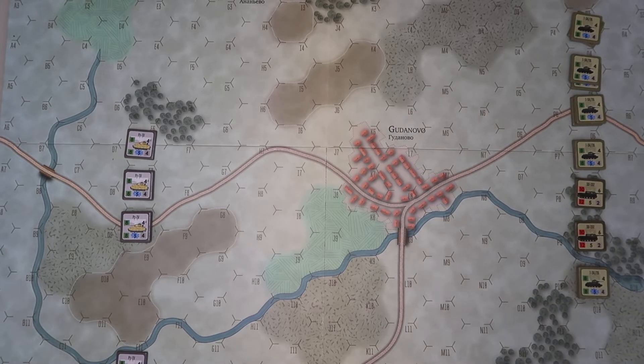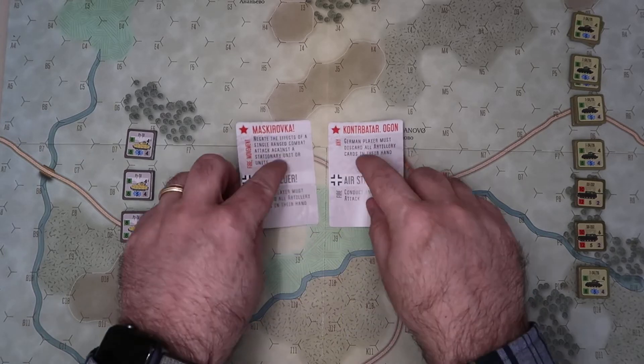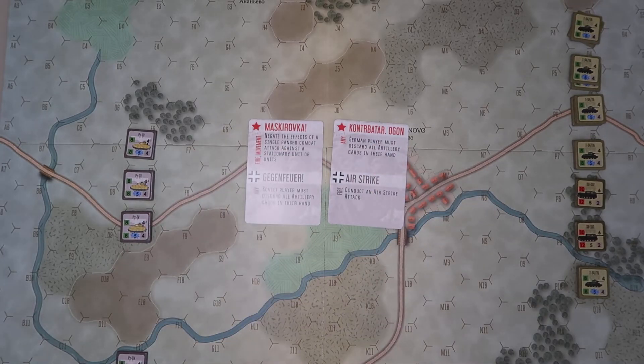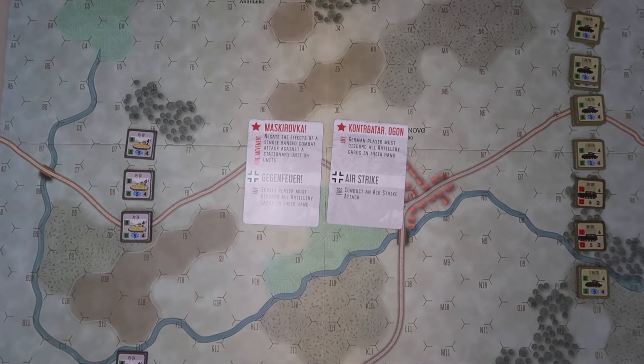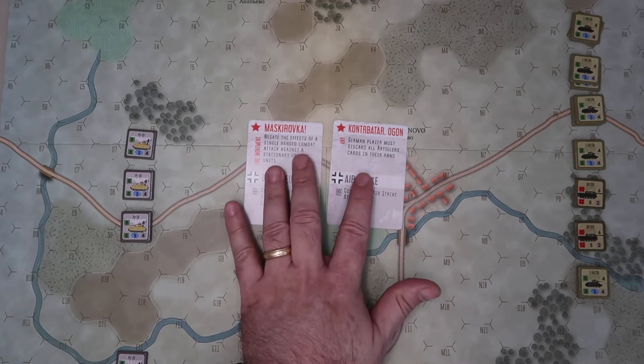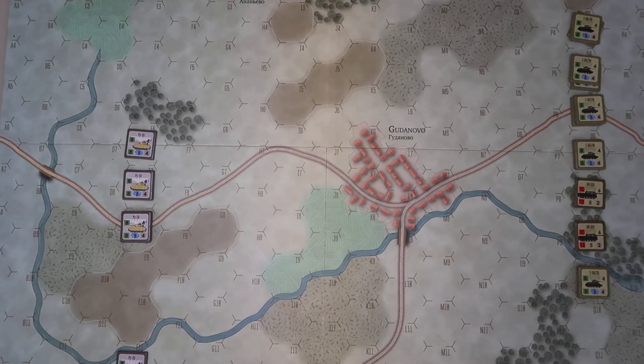In this particular scenario we're playing six turns, so the Germans are going to have to move relatively quickly. We have two German cards, and in any given game turn the Germans will only get one new card, but you can play up to two. One card lets you conduct an airstrike attack, and the Soviet player must discard all artillery cards in their hand. At this moment I don't think we need to play either of those.